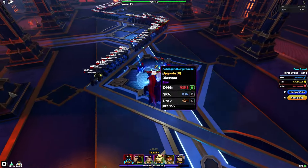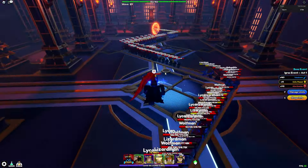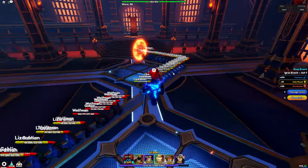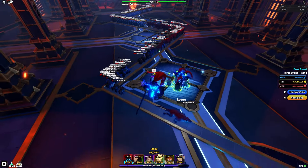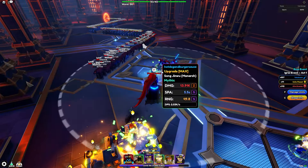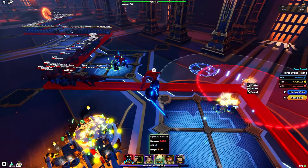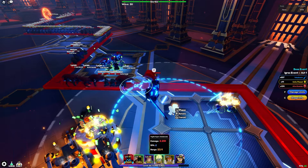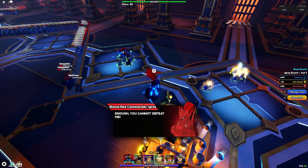For reference, the Igros we just killed has about 900,000 HP, and this final one I think has about 1.5 million. He should be spawning relatively soon. Since I brought Vegeta as my other DPS, I'm going to go for another Vegeta instead of a Sunjin Wu, because Vegeta does more damage against single enemies — really good damage for the boss. I'm going to build a Vegeta back here and max him out. He does have a mid-range AoE which isn't great for killing minions, but it's good for killing the final Igros.